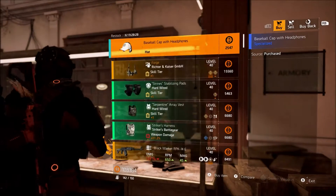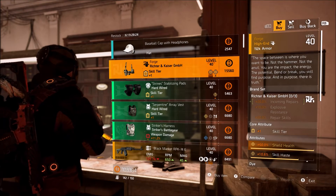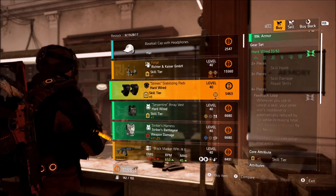This is the clan vendor. This week they're selling the Forge Holster — this one has shield health and skill haste. If you guys are going to have this, I'd recommend picking this up, especially if you're trying to make a shield build or if you just want to collect all the named items.